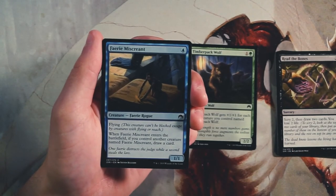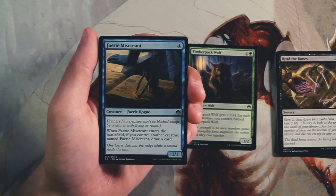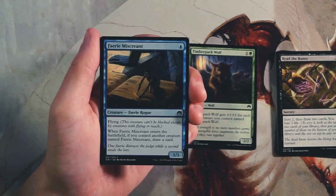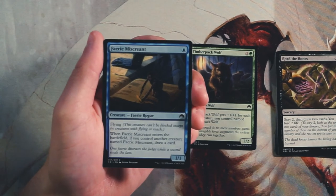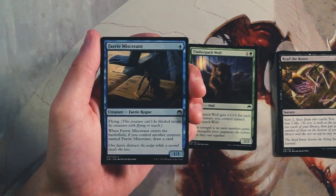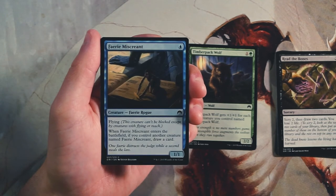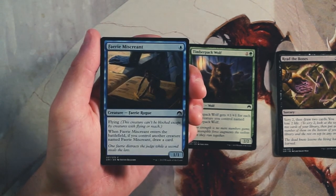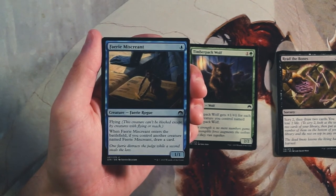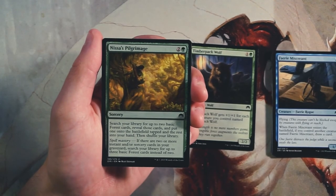Faerie Miscreant is a 1/1 flyer for one blue — when it enters the battlefield, if you control another creature named Faerie Miscreant, you draw a card. Very similar to Timber Pack Wolf but in blue. A 1/1 flyer for one is already great value, and if you control multiples you start drawing cards. I actually like this card quite a lot. I don't think I like it more than the wolf since the power boost gives more board presence, but the card draw makes it appealing.